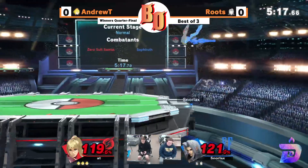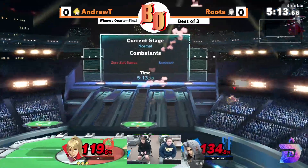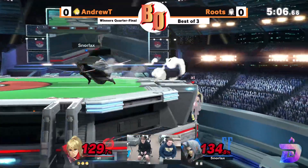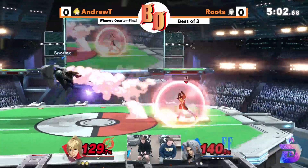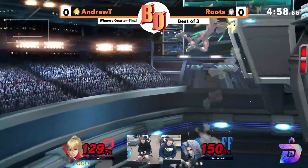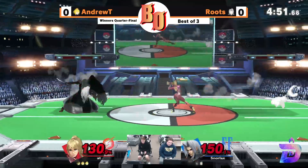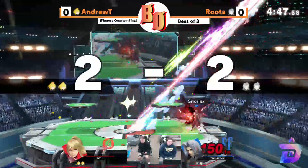SDI out of an up smash. The up throw is not going to take it just yet. This is where it's like, how do you edge — ZSS has like three extra ledge options because of flip kick you have to worry about. He got away with all of that! I can't believe he not only got off the ledge after that, but also took center stage.